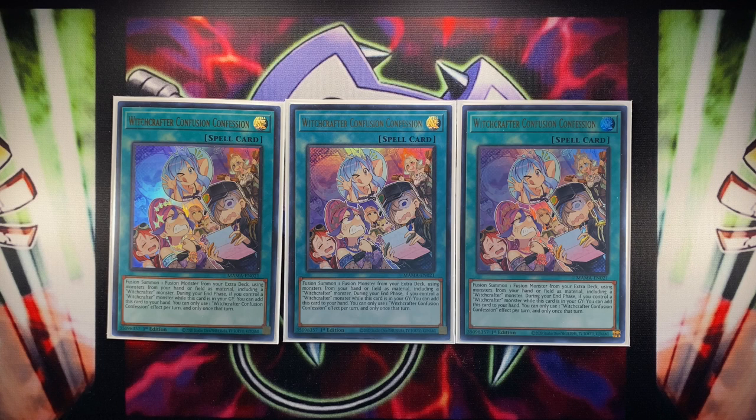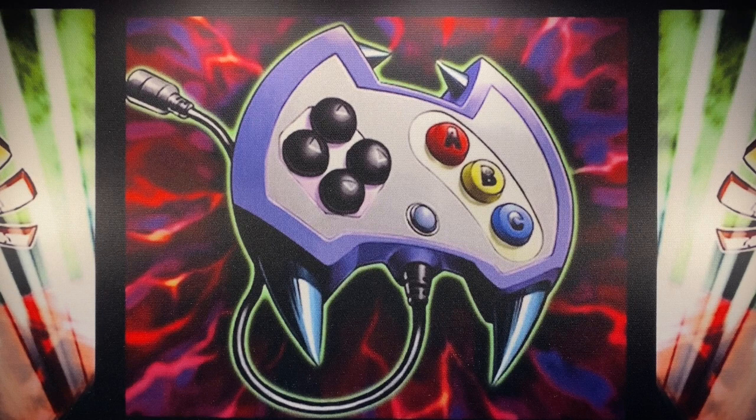We're starting off with three copies of Witchcrafter Confusion Confession. This is just Polymerization as long as you are using a Witchcrafter monster. It also has the ability to recycle itself from your graveyard if you control a Witchcrafter during your end phase, as long as you haven't used its main effect this turn — a common effect on all Witchcrafter spells. I decided to play three because it's more consistent than playing one and copying it, plus you have more follow-up.